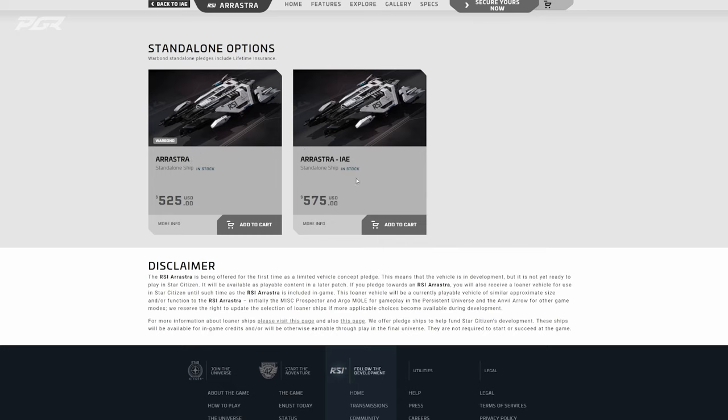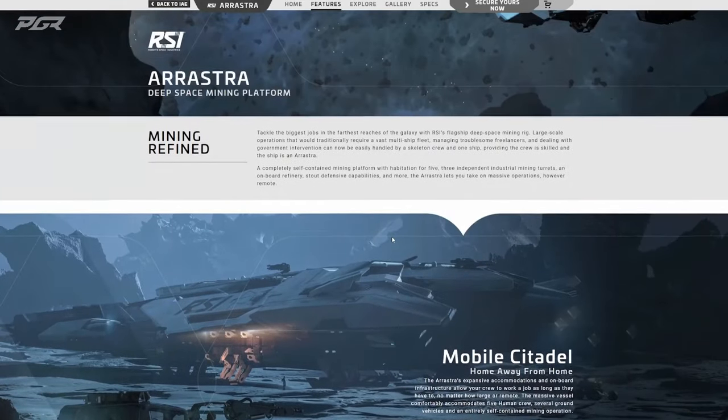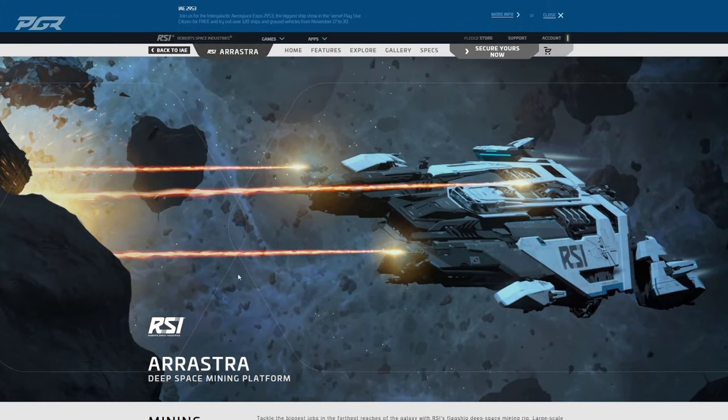The warbond price is $512 USD and $575 in store credit. So why should you buy the RSI Arrastra? If you're looking to get into large-scale mining, you have a group that you enjoy mining with, or you're in an organization with a mining division, and you have a sizable crew going long range to find certain rocks — not the small rocks the Prospector or Mole handles, but the massive ones that even the Orion would be looking at — then you need an Arrastra.